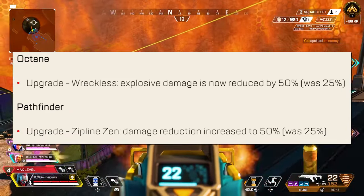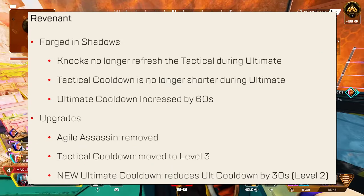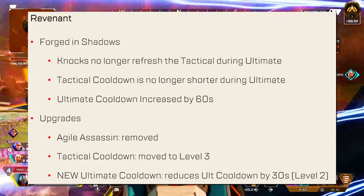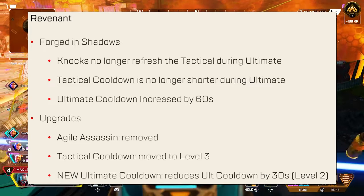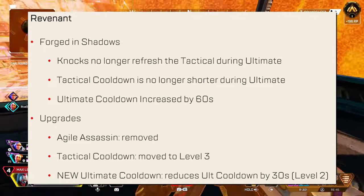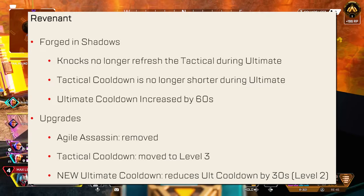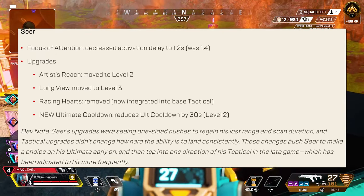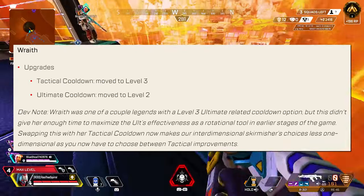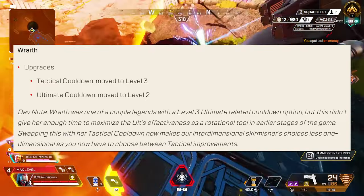Octane got the same perk change that Fuse got, and so did Pathfinder's Zipline Zen perk. Revenant got absolutely nerfed. When in his ultimate, Nox no longer refreshes tactical. His tactical cooldown is also no longer shorter during his ult, and his ultimate cooldown has been increased by 60 seconds. His Agile Assassin perk has been removed and replaced with an ultimate cooldown perk instead, and his tactical cooldown perk has moved to level 3. Seer's perks got changed, but no one cares about Seer, so we are moving on. Wraith's perks have changed a little bit, where her tactical cooldown moved to level 3 and her ultimate cooldown moved to level 2.